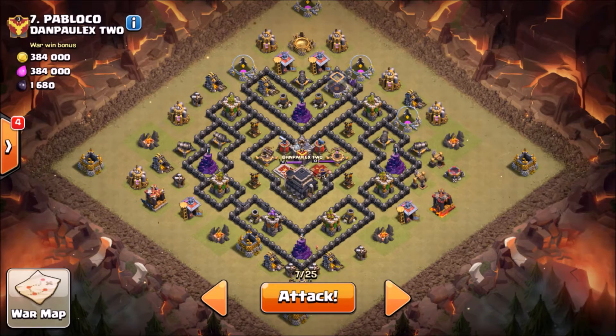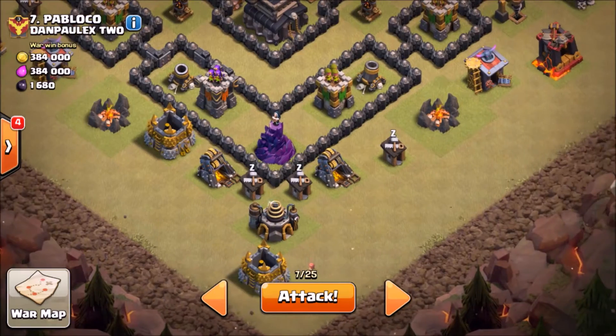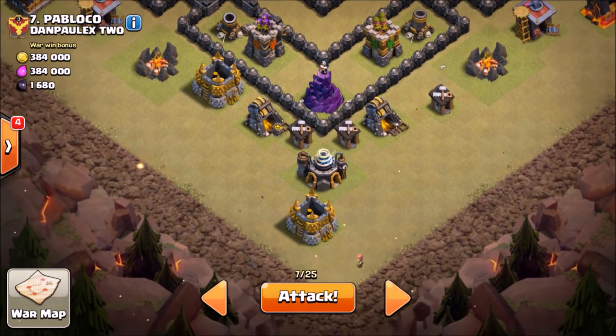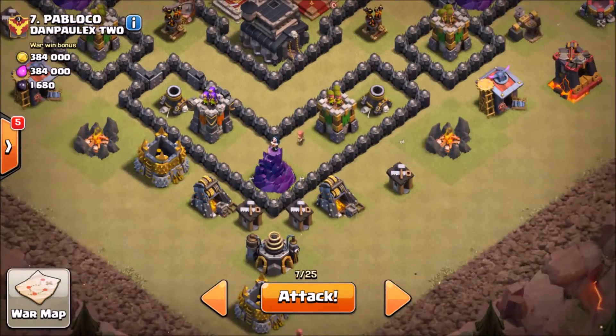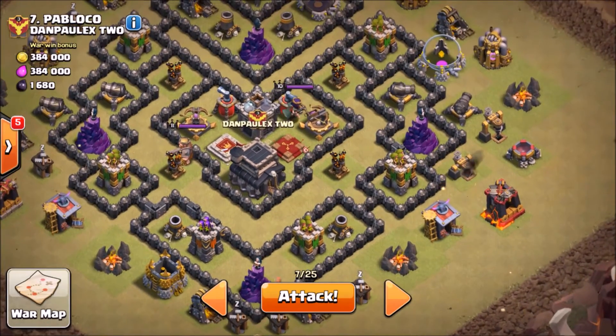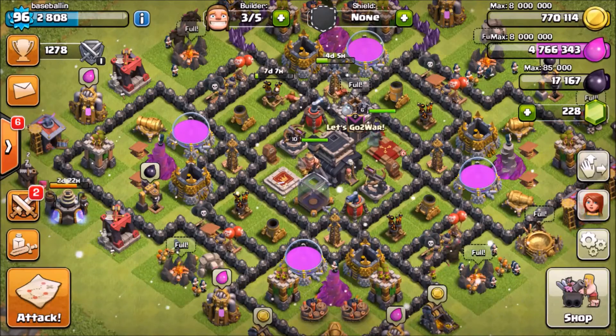What I'm gonna do is drop a golem right here by this gold storage, by this builder's hut, and one right here. Then I'm gonna drop a line of wizards and wall breakers. I have a jump spell and I'm just gonna try to go straight to the town hall and get that town hall star.